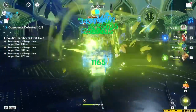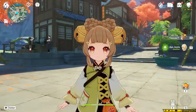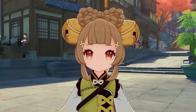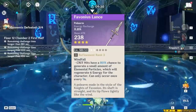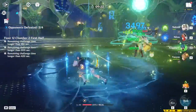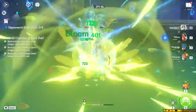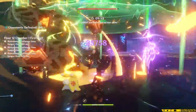Her burst heals your entire team for quite a lot of HP while also dealing some Dendro damage and allowing you to apply Dendro to different enemies. For that reason, I'm going to recommend that you build her with support weapons — and for Polearms, that's going to be Favonius Lance. Favonius Lance will allow you to generate white particles that you can feed into either your teammates or into Yao Yao whenever she crits. The downside is that Yao Yao is not going to be on field much and won't have very many opportunities to crit, but we can talk about how to fix that in the artifact section.